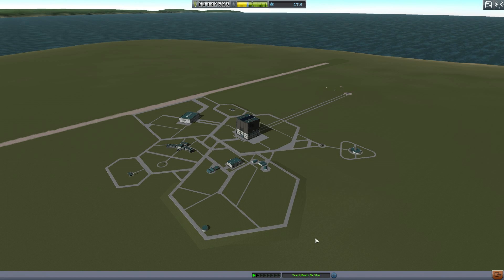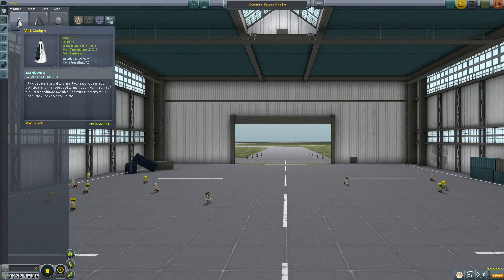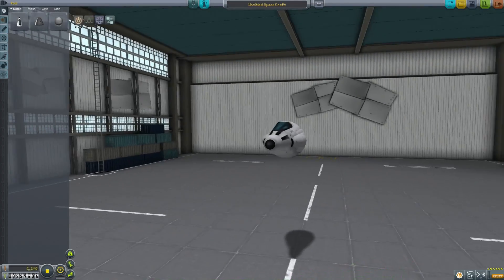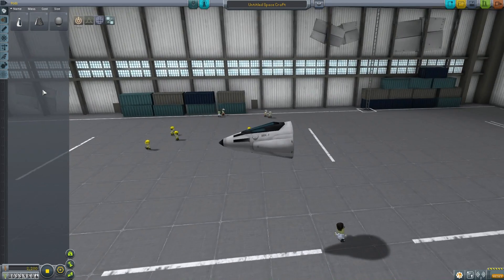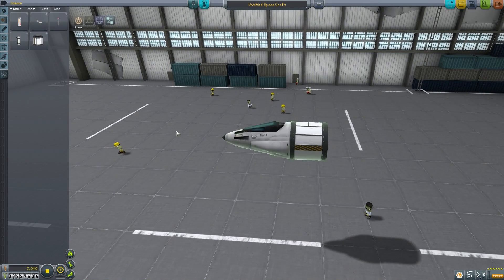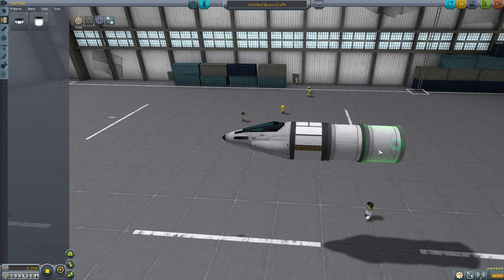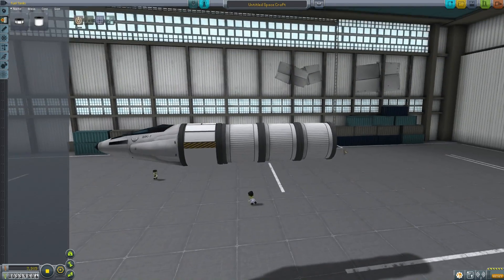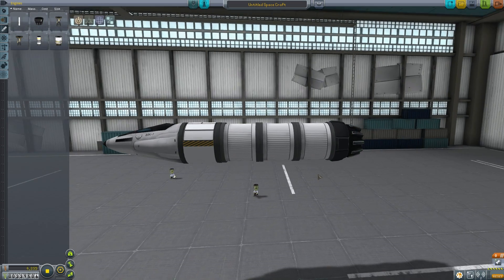To build an aircraft the place to be is the Space Plane Hangar. We're going to use the Mark 1 cockpit — it's the equivalent of the command pod but with an aerodynamic nose and a little more torque. Since we're going to be flying around let's put some scientific gear on this — the Science Jr. and a couple of thermometers. Let's put the fuel tanks on, then the J-33 Wheezy jet engine attached to the back.